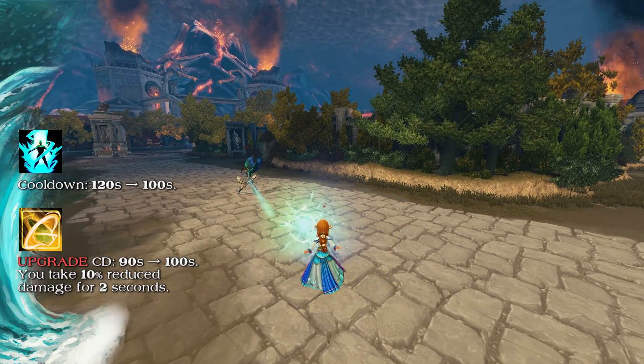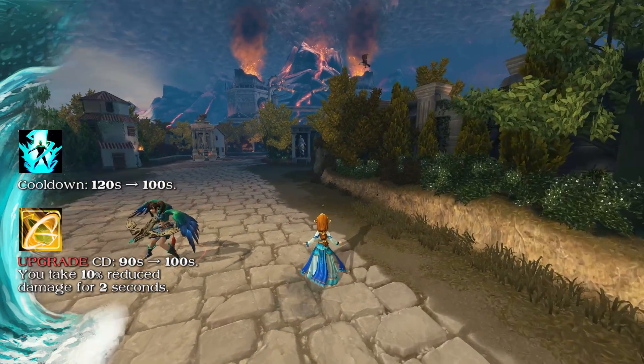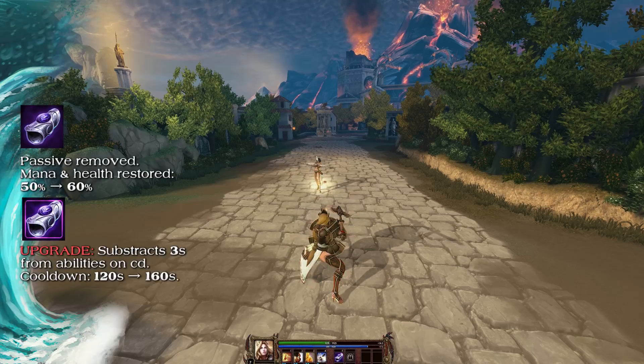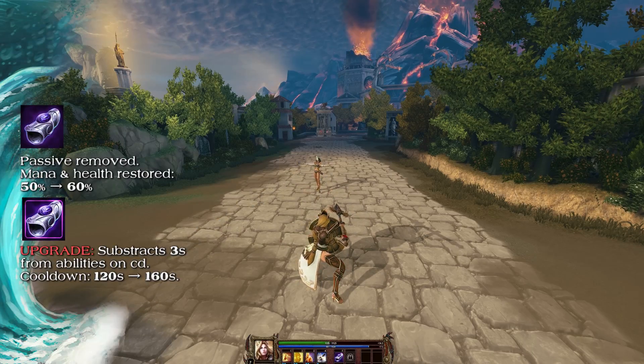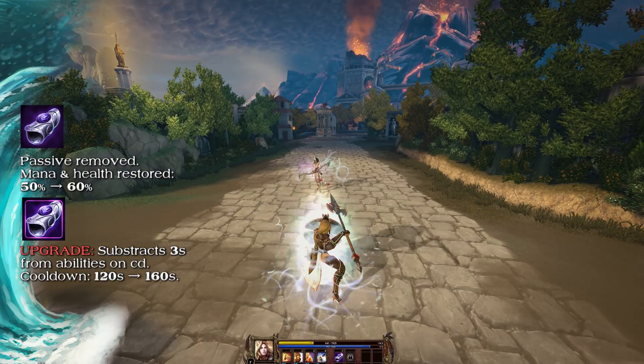The cooldown of Blink Rune's upgrade has been increased from 90 seconds to 100 seconds, and its upgrade now has a new effect: you take 10% reduced damage for 2 seconds. Bracer of Undoing no longer subtracts 3 seconds on all abilities — you'll now have to invest in the upgrade for this additional utility.